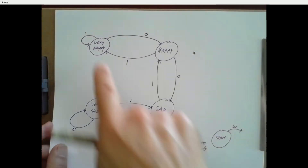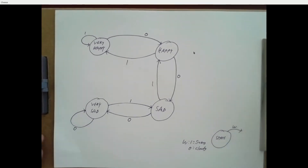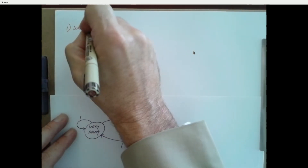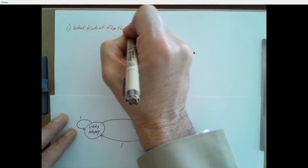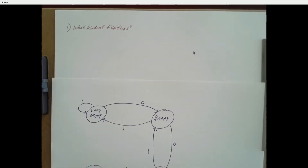We want to represent states in binary. Our states are going to be combinations of flip-flop outputs. Before we can come up with a design for our state machine, we've got to answer two questions. The first one is pretty much completely arbitrary: what kinds of flip-flops are we going to use? There's nothing in this diagram that says you must use T flip-flops or D flip-flops.